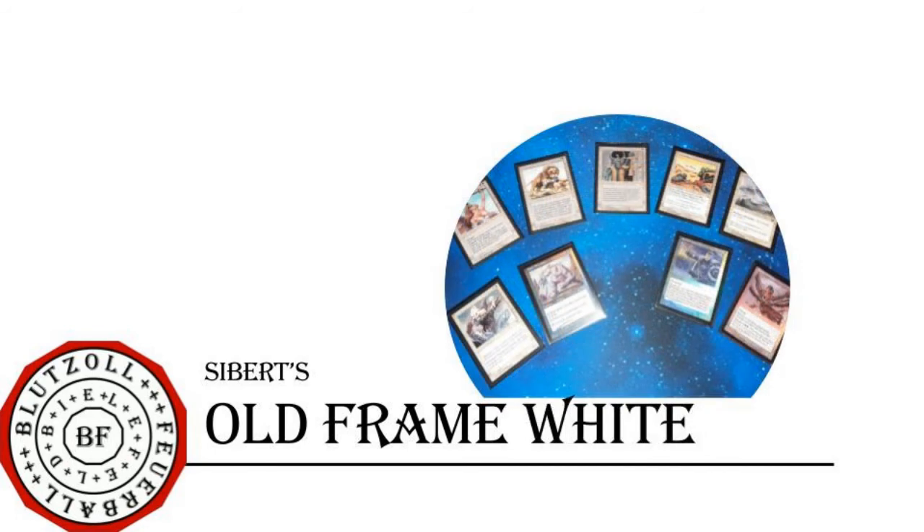White is an interesting but difficult color in this cube — at least for me as the cube builder. It has some of the most impactful spells in Magic history, like Wrath of God, Armageddon, and Balance, but after that we quickly get to fillers. There are strong creatures like Exalted Angel, cool creatures like Thera Angel and Savannah Alliance, and lots of soldiers which form a big tribe, but I have to run 5 to 10 cards that are really awkward. I'm really hoping Time Spiral Remastered gives some upgrades here.